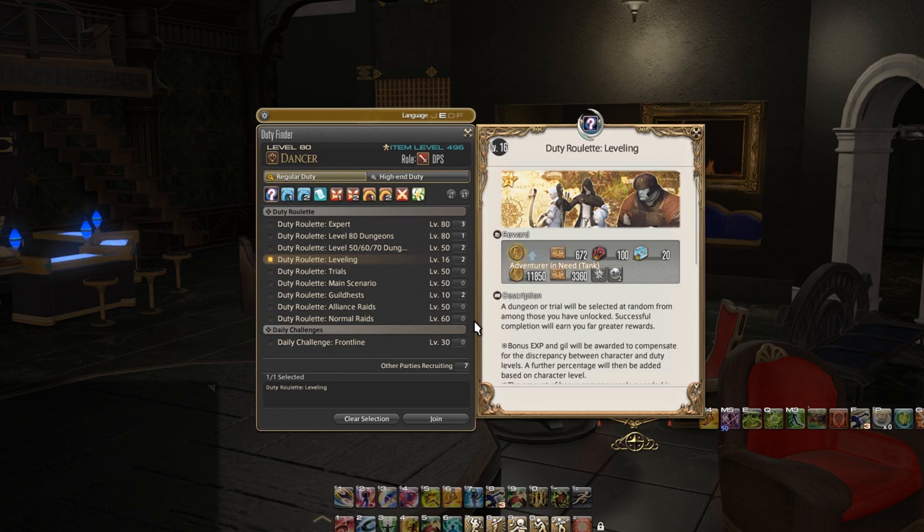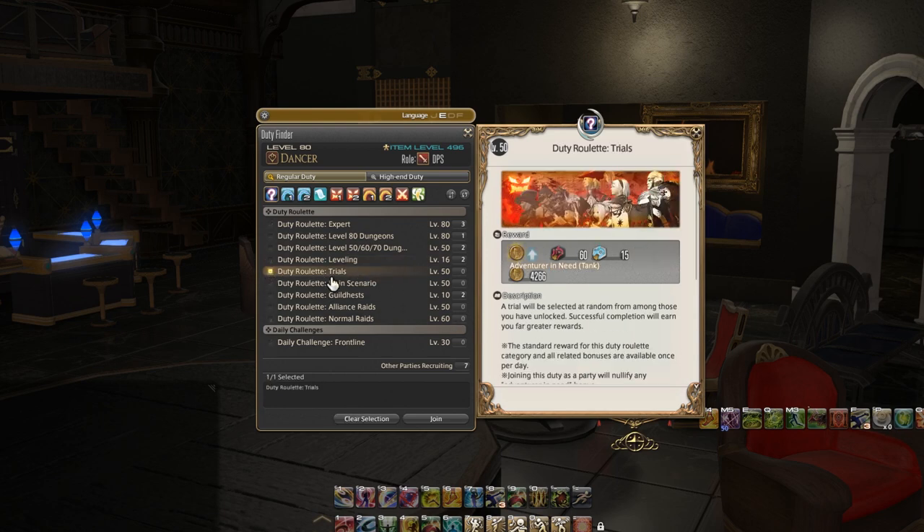Another thing that isn't always available until you unlock more trials is duty roulette trials. This will provide you with an opportunity to get a good bonus chunk of experience, Gil, and the rest.